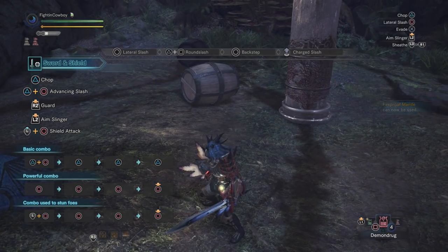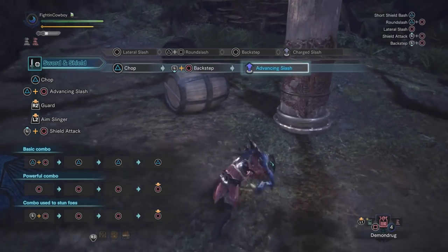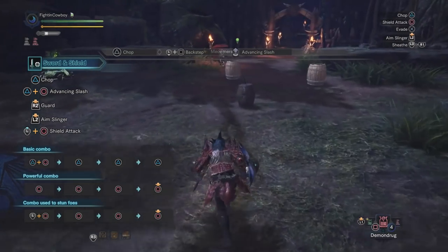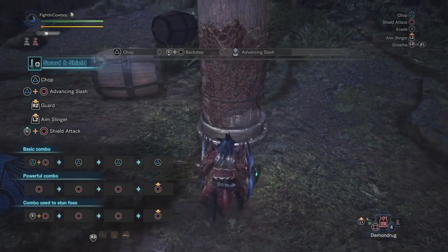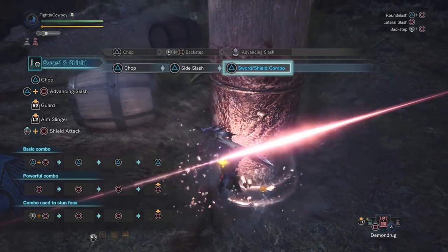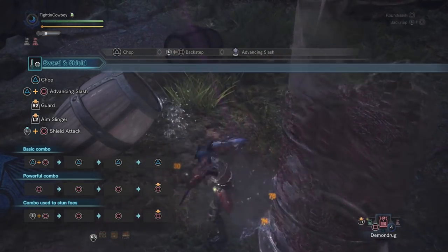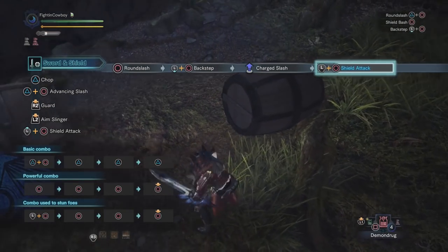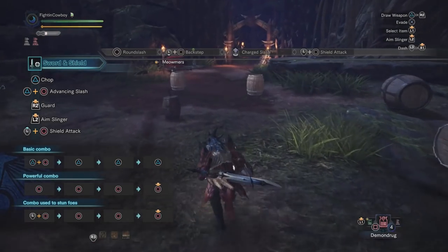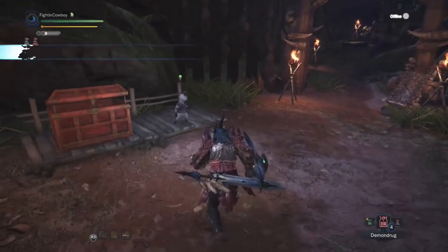So those are our main things — the falling bash and the infinite combo — and that's how we're going to do damage with this weapon. One combo I like to go to a lot: just before the monster gets up, I'll go through the full combo chain, then out of the round slash go into the backstep, jump forward, and do the falling bash. Moving on to the gear set.